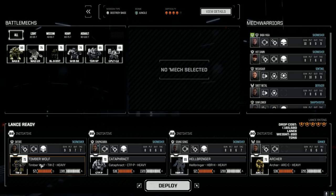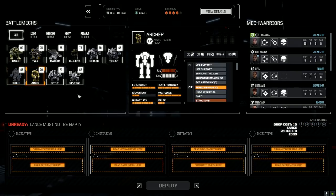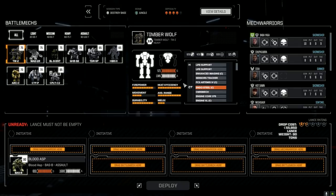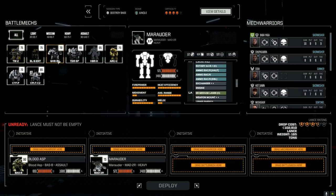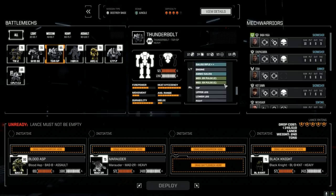We're going to flush out the second lance, which didn't do too bad last time but does need some work. Bringing our main lance in — Zed with the Marauder. We've got the Grasshopper, Possibility, and Black Knight. For the destroy base mission, let's go with the Goss medium ER laser. Let's try this route and see if we can shut some people down.